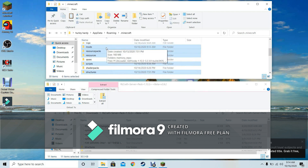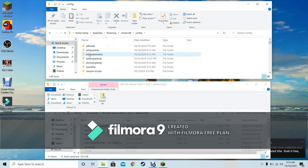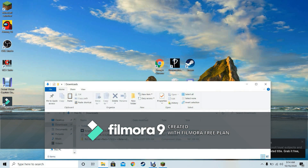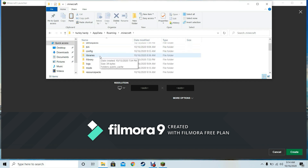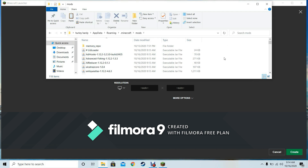If you look in the mods folder inside .minecraft, you should see all 118 items. Now go to your downloads and you should see the OptiFine file. Right-click it and click copy. Then reopen appdata, go to Roaming, then .minecraft, and click on the mods folder again. You should see 118 items — paste OptiFine in there.